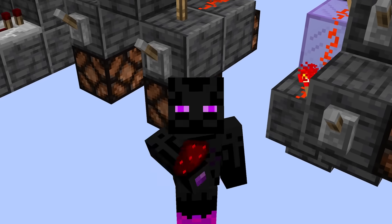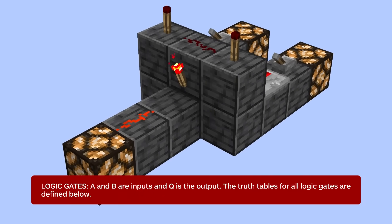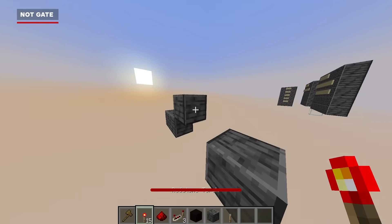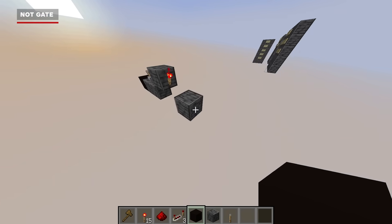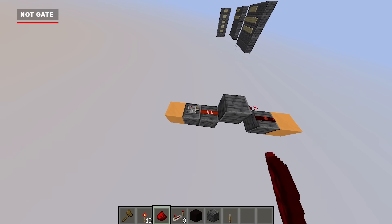With base systems squared away, we're moving onto logic gates — the basic building blocks for creating circuits that give direction and a set of rules for an input and an output. We'll start with a NOT gate, built using a torch which acts as the gate itself. When you power the gate, the output is the opposite state as the input. So if the input is a 1, the output becomes a 0, and vice versa.